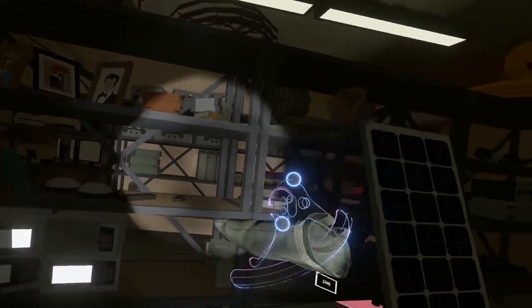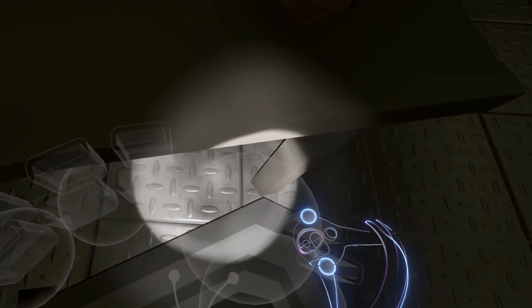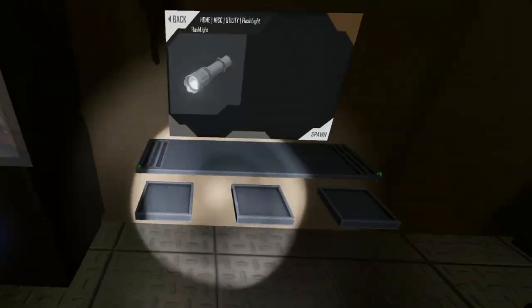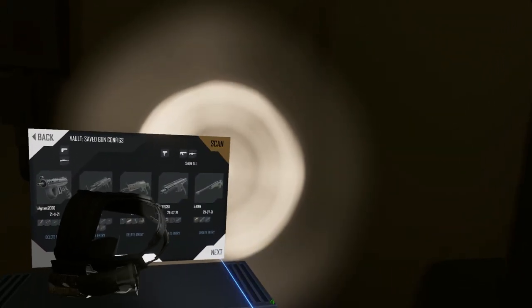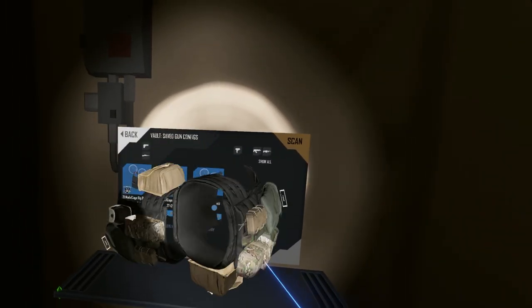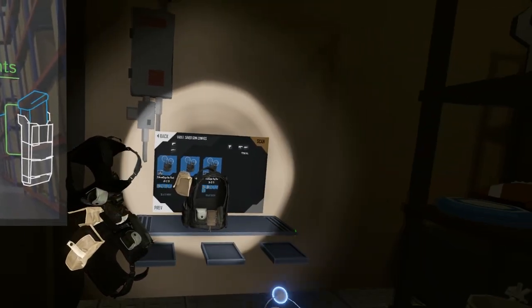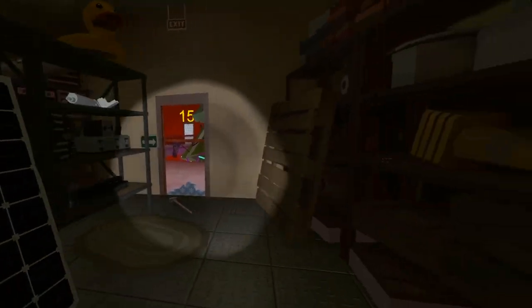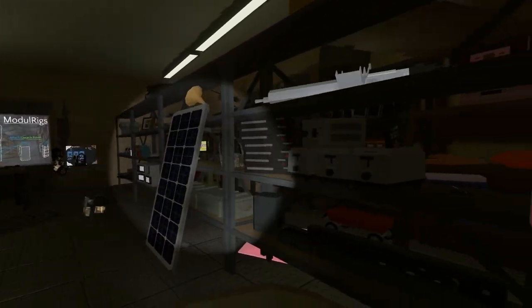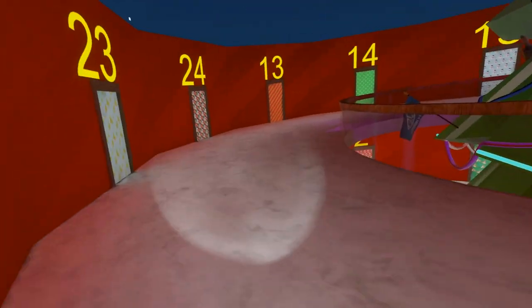Once you have everything all hunky-dory where you want it, you can obviously wear it — if I can put it on the right way, this always takes me like six tries. But you can also vault it: drop it on the item spawner, scan it, and you'll have it for later. Looks like I have some other ones from previous shoots. Super cool — this is going to be a lot of fun even if you want to run specific limited ammo runs where you can carry a little bit more of a specific thing.